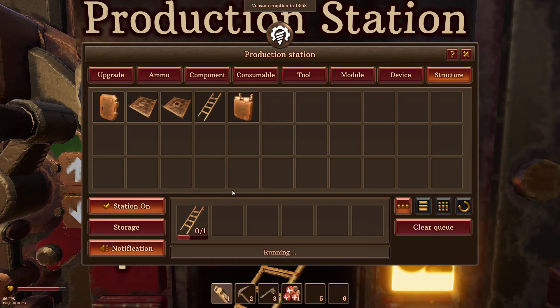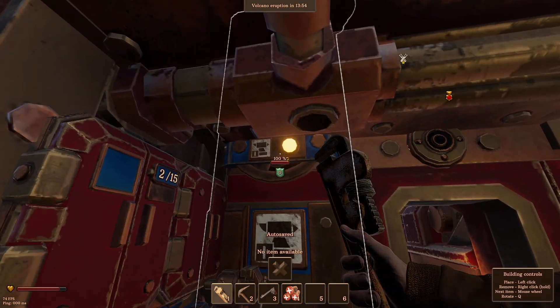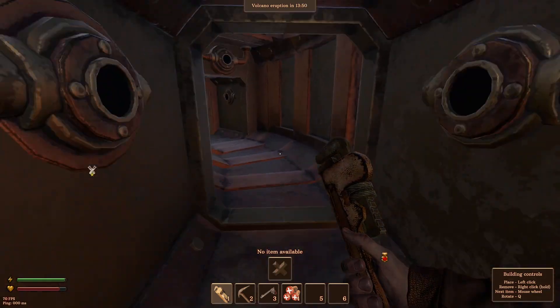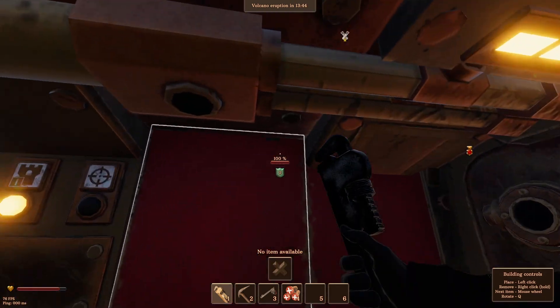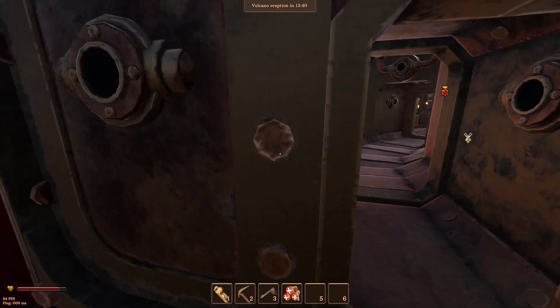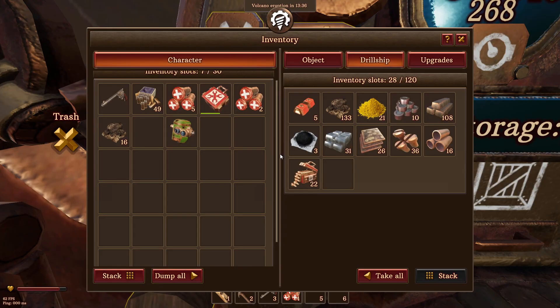Copper tube. There you go. This way you got a little bit more space — two different floors, right? That makes sense. Same design. I just wish I could put the ladder on the other side. But it's just what it is for now anyways.